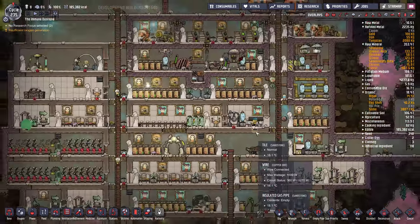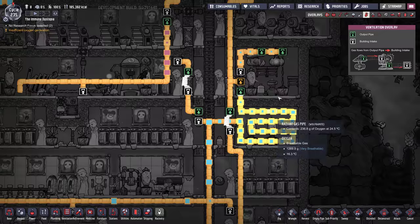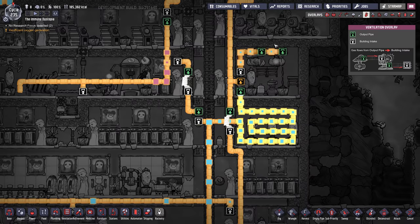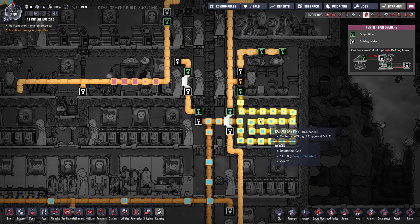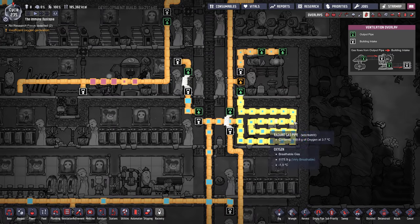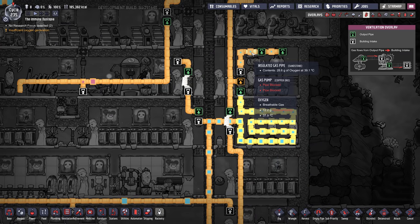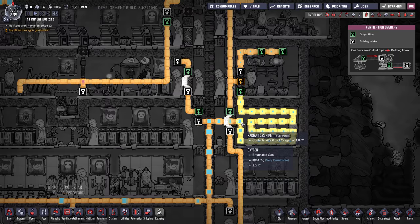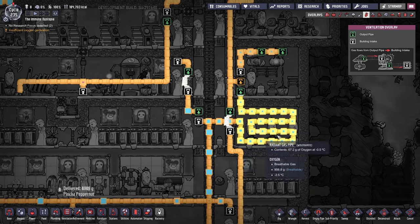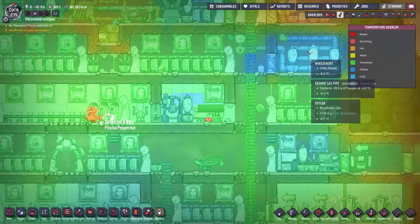He's got a pretty cool oxygen setup here that's kind of self-cooling. He has a good ratio — one electrolyzer to two pumps. It's going through some radiant Wolframite pipe, which is a good radiating pipe. The oxygen comes out of the electrolyzer at 70 degrees, but because of the wheeze worts in here, it's coming down to 40. By the time it gets out here, it's at one degree from these three wheeze worts. That's a really nice cool oxygen setup.